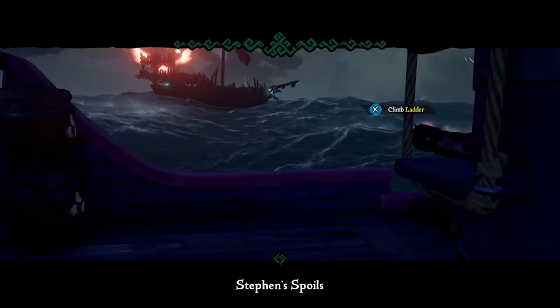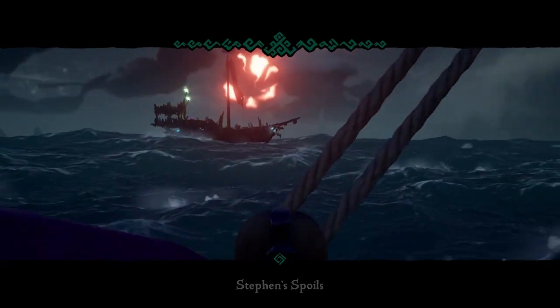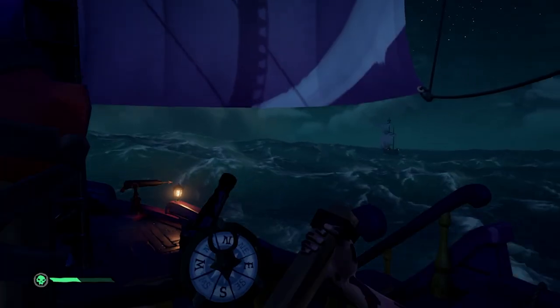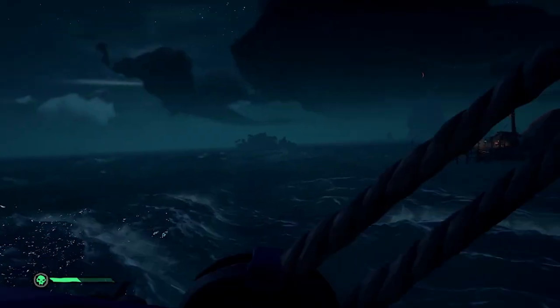Tier 3 brought us our first sign of trouble. First a kraken spawned on us, and then a skeleton sloop. Whilst we managed to get away with the use of an anchor ball, it was a rookie mistake that would cost us greatly in the endgame. We also crossed paths with a not-so-friendly brig, but a quick dash back and forth and we had lost them both. The game was back on.